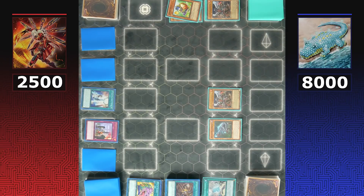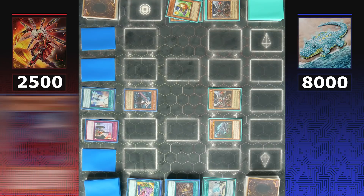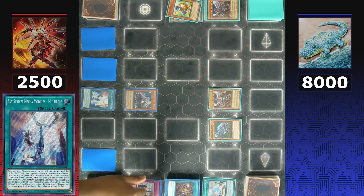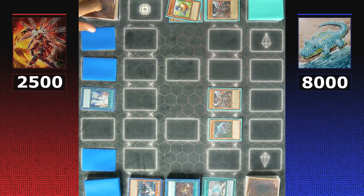Sky Striker desperately looks for some combos with not many life points left — this will likely be their last turn if they can't do anything. Fortunately they have Sky Striker Ace Raye with no responses from Dinos. Sky Striker makes a decision and uses Multi-Role's effect to send 'There Can Be Only One' to the graveyard, potentially opening a way to break the current board.